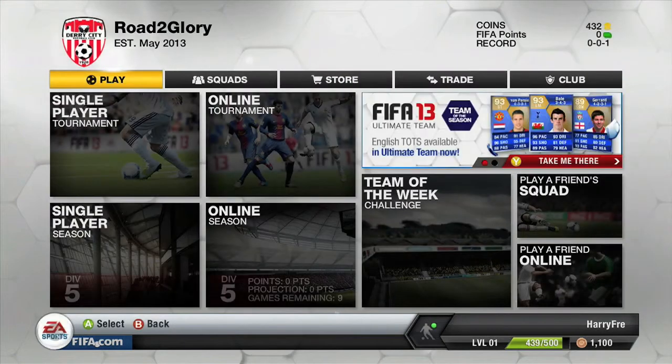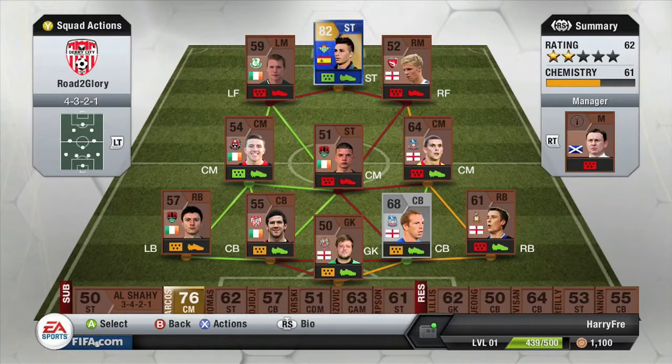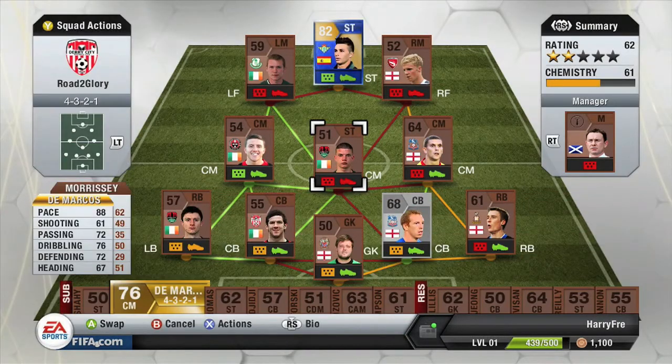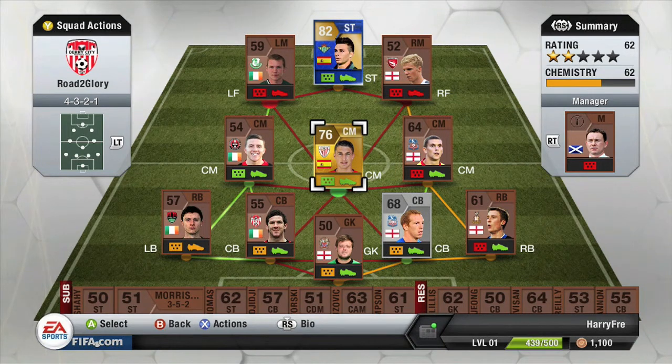I put DeMarcos into my squad and we go into the next game. Unfortunately because he's a centre mid in a 4-3-2-1 and not a 4-3-3, he doesn't get a direct link to Ruben Castro, so I put him in the centre mid spot. He's quite a good player with solid work rate and does support Ruben Castro. I had to rest him for fitness for a couple of games but you'll see that in coming episodes. Thanks for watching — see you next time!